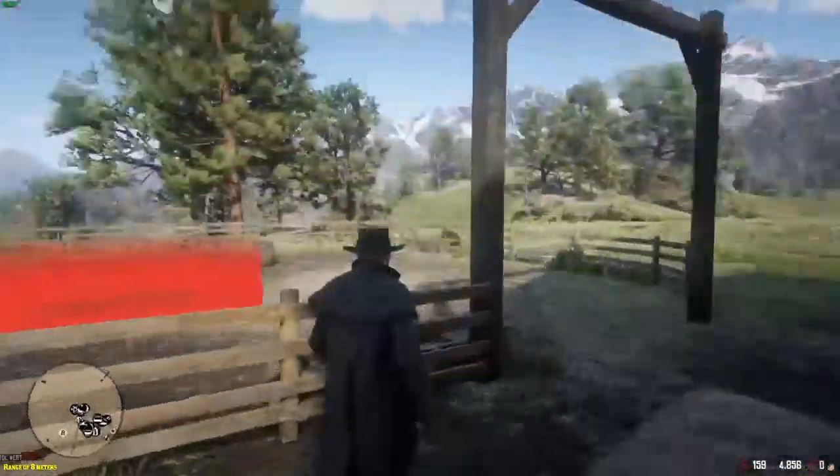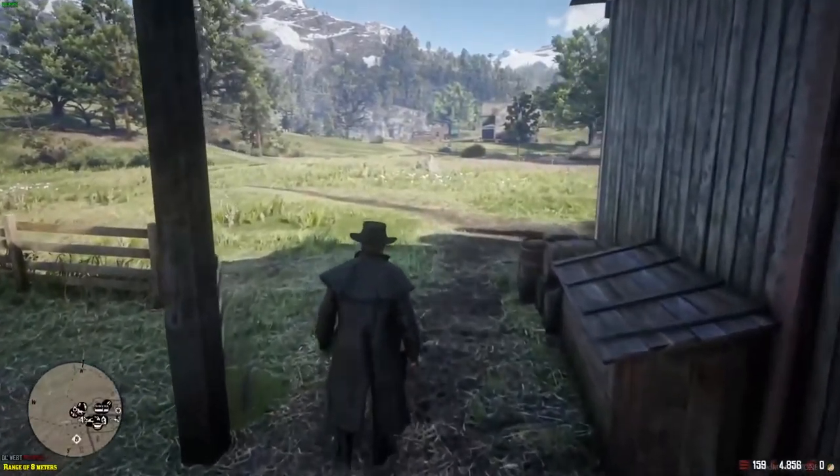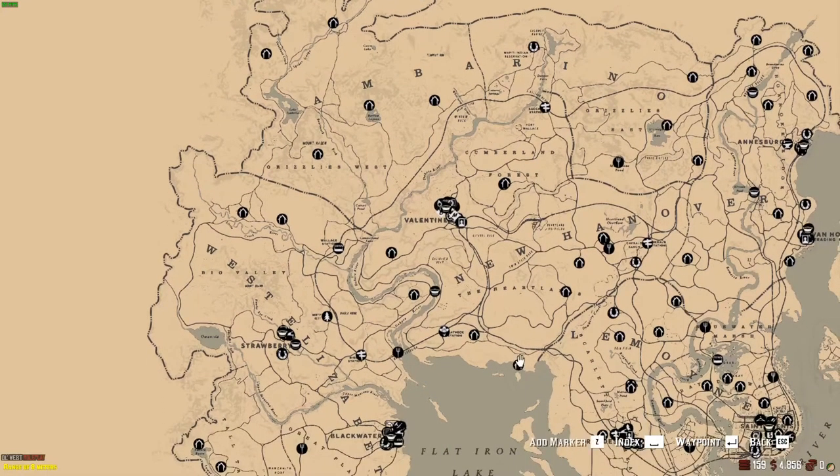You may wonder what is this server or how does it work? When you log in for the first time on the server, you can log in on different districts. This is district 1. Well, there are two districts for this one — you got the normal and the whitelisted one. So this is not whitelisted, this is normal.